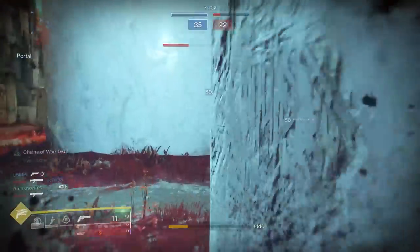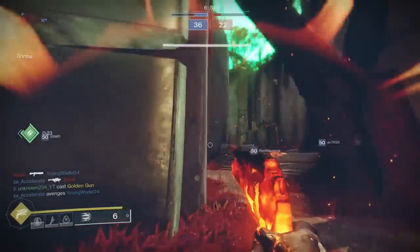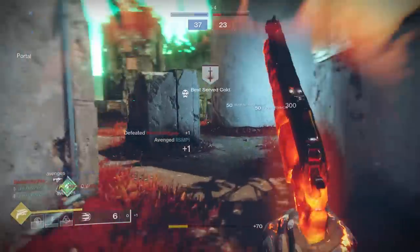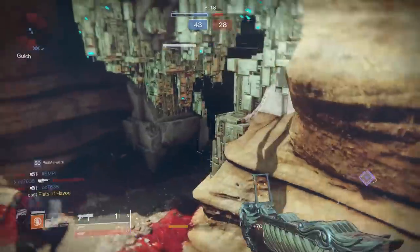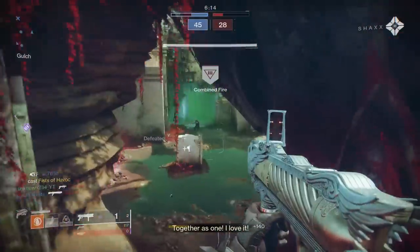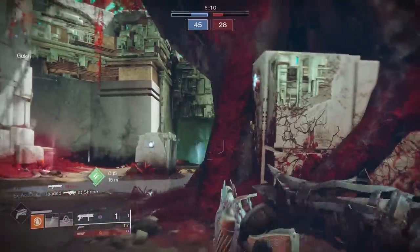Let's talk about the grenade launchers. We're gonna be looking at the two legendary ones that we can get currently with random rolls. There's one for the kinetic slot and one for the special slot. For the kinetic slot, it's the Malicious Bird that you get from the Lake of Shadows. For the special slot, it's the Orwind's Mole, which you get from the Iron Banner — it's still going on right now, so you can still probably get a couple more rolls on it.